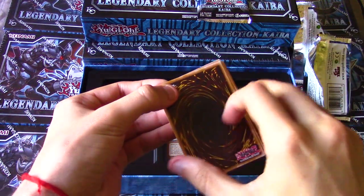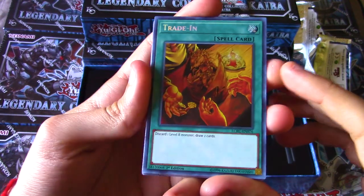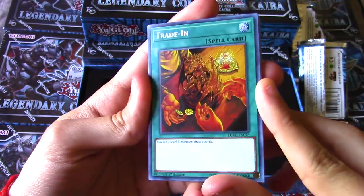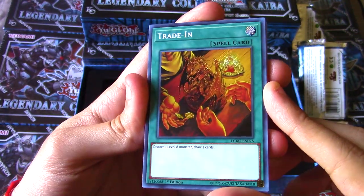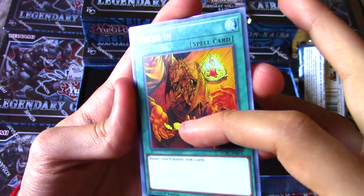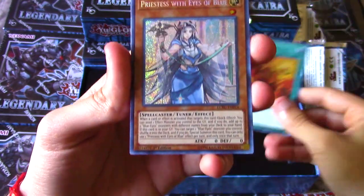We got Trade-In as a secret rare - very much like Dragon Shrine, really cool printing of the card. I have some ultra rares, but the secret rare just looks so gorgeous. It's not as foily as I thought it would be, honestly - there's like a very low layer of foiling right in the middle and not too much around the edges.